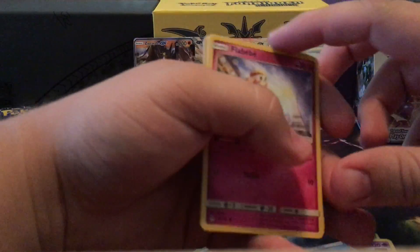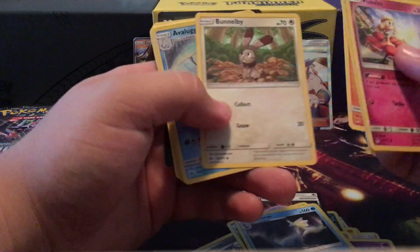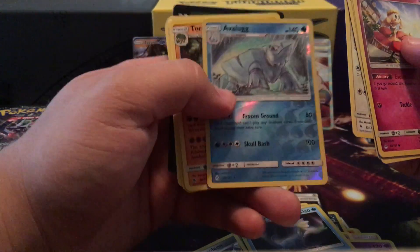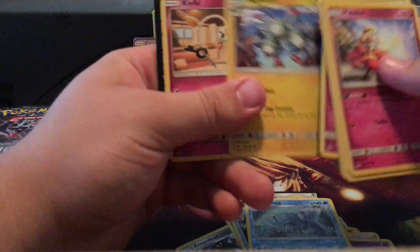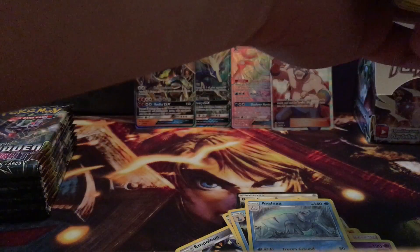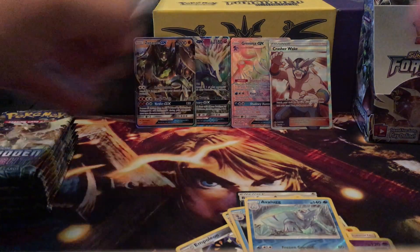I was hoping to pull Cynthia — that'd be cool, but that's Ultra Prism which is still expensive. That's a reverse rare and Torterra rare. Not too much out of that pack.